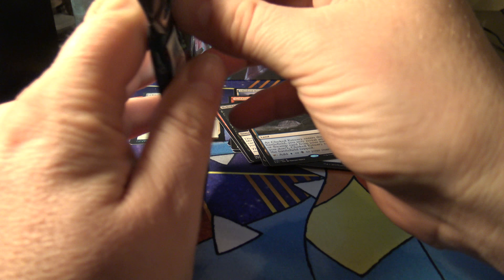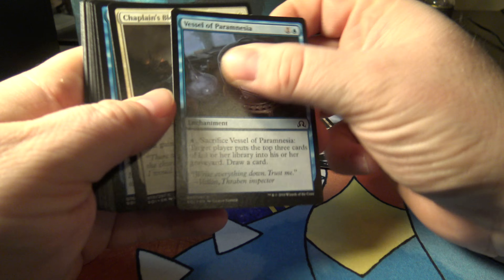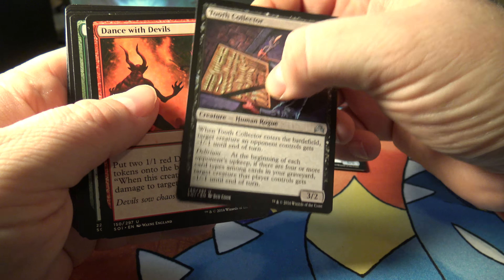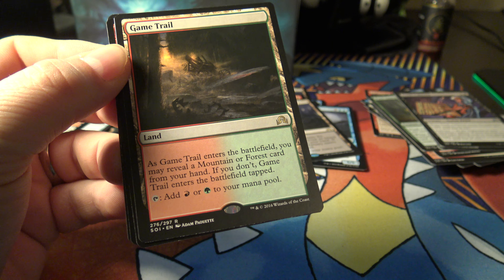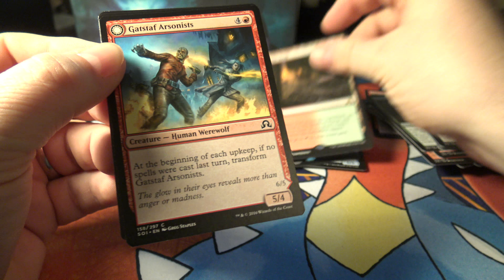Last pack - so we got two nine dollar cards now, which almost pays for the box right there. Another tooth collector, dance with devils, pack guardian, and oh - another land: game trail. I don't think I've ever seen this one. That's six dollars and seventy-nine cents for that one. And that's it for the packs.